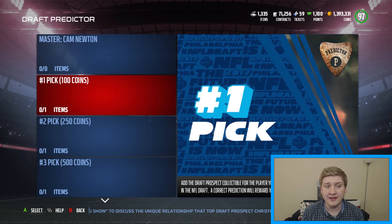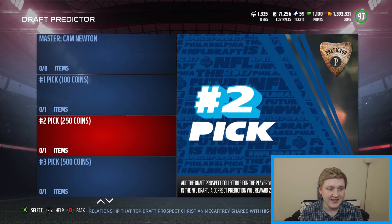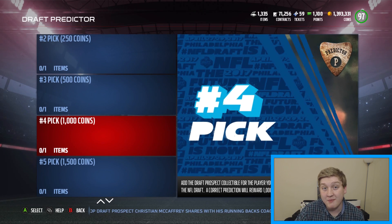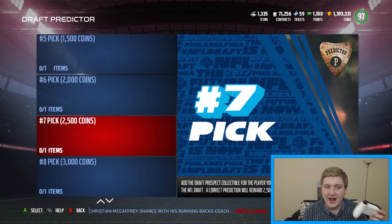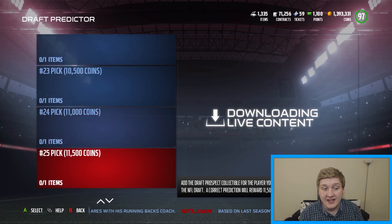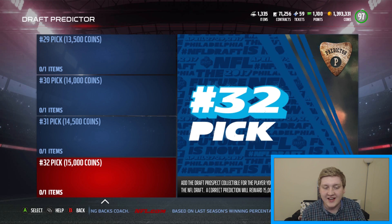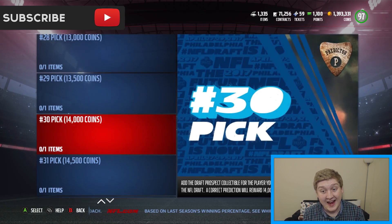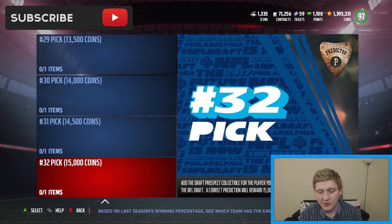So basically pick number one is worth 100 coins. A lot of people say it's going to be Miles Garrett, so if you put Miles Garrett in here you'll be able to get it. But whoever you think is going to be selected at number two, number three, number four, put them in there - put their collectible that you earn from the solo challenges. As you guys probably already noticed, as you go down in picks, the coin value goes up. The last one, number 32 pick, is worth 15,000 coins. So if you're able to get that one correct, you have 15,000 coins. So if you get these end ones correct, it's going to be really nice.